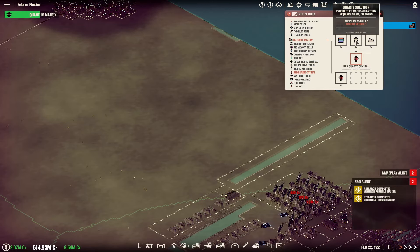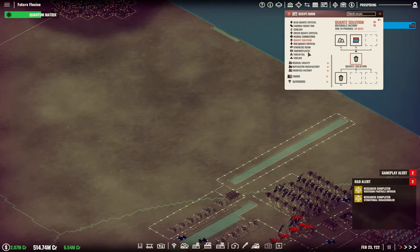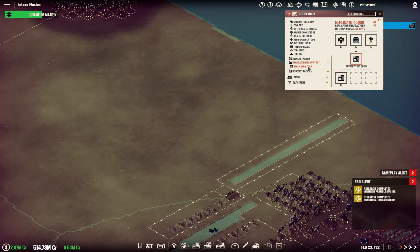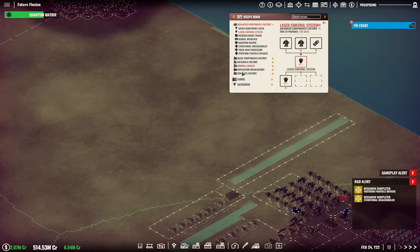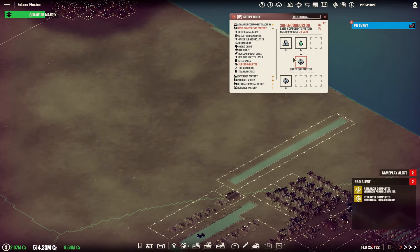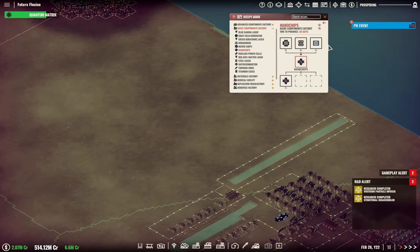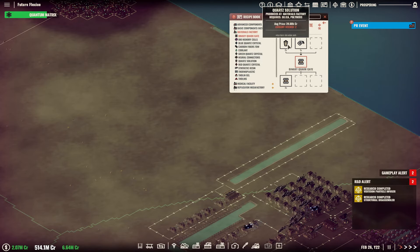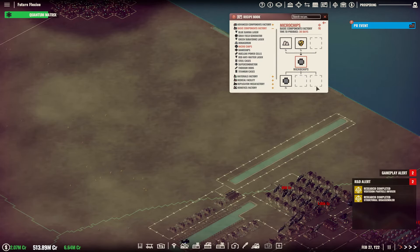We're also going to need quite a lot of this quartz solution here. I was taking a look at all the things — I wish I could branch this out into more and more branches to get an idea. But a lot of these are going to be taking the quartz solution. Looking back, there's binary quartz gate, and various quartz in various places.